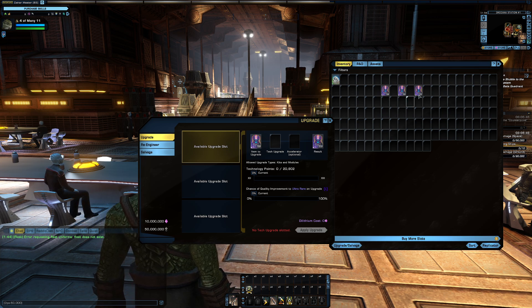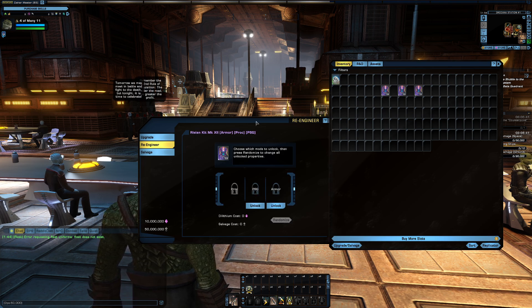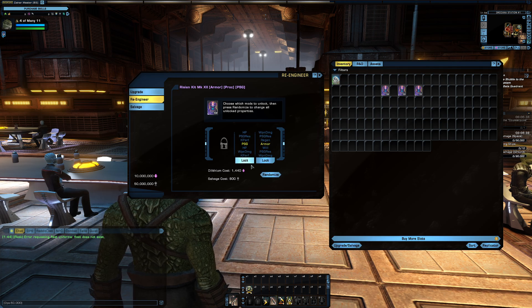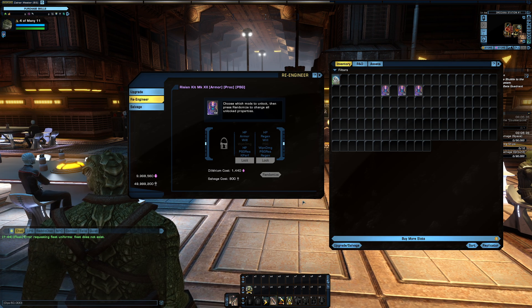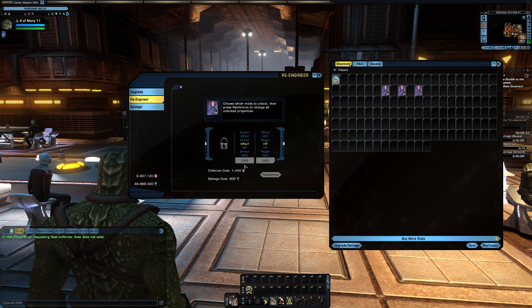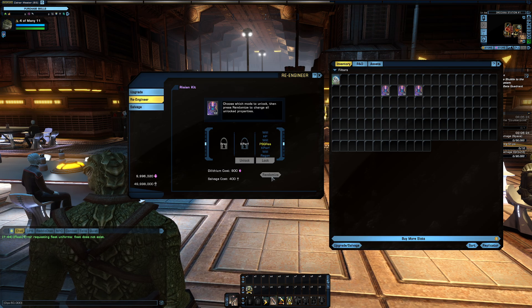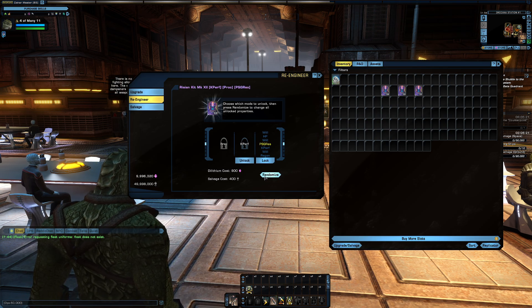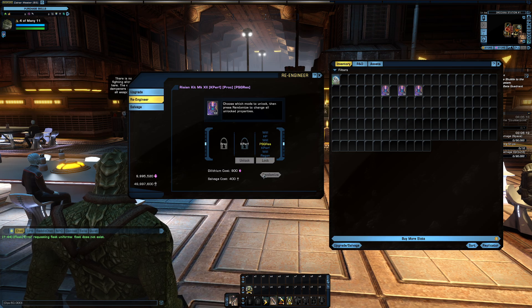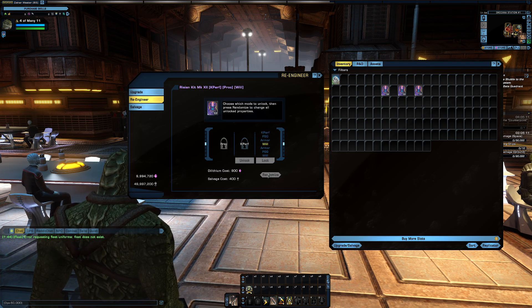Once you've done that, go to the re-engineering tab and reroll the modifiers to Kperf times two. The reason you have to do it in this order is that when you upgrade this to ultra rare, it gets another Kperf — but you can only have two Kperfs on a kit frame. So if you get it to Kperf two beforehand, you'll get a third Kperf. But if you don't do that first, then you've messed it up and it will never be able to get Kperf times three.